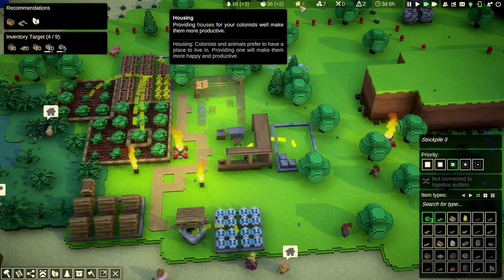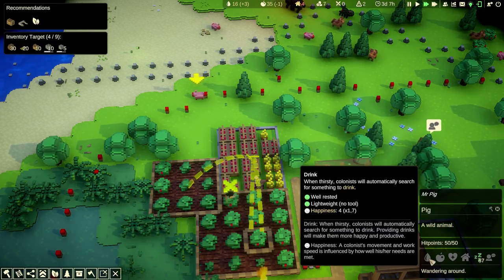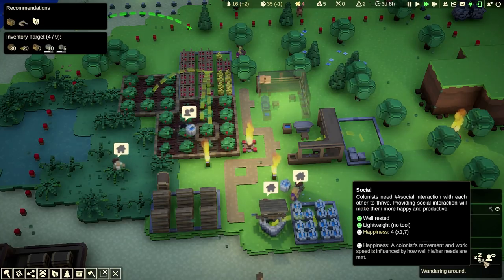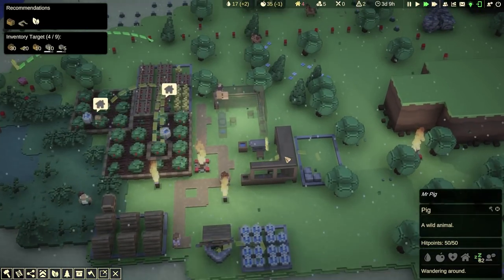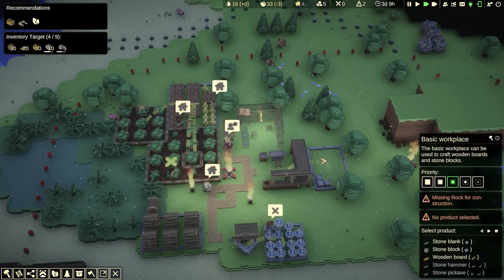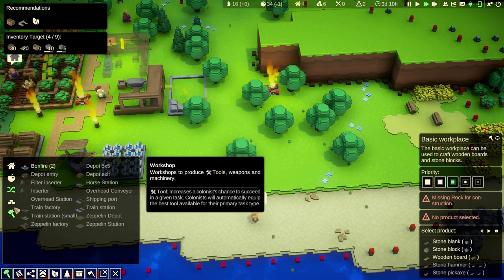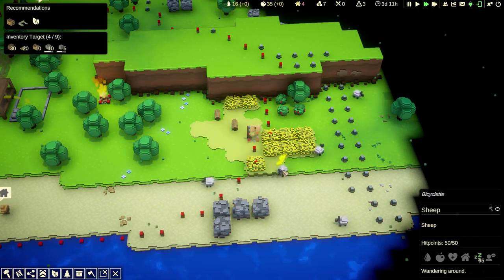We probably need four housing. I wonder if you can tame those piggies. It's rainy. We don't have rock because we turned them all into stone blocks. Damn it! That's rocks outside of our territory. Can we build a bonfire? Let's place a bonfire over here. Let's get these rocks harvested. A bunch of them are idle — that's okay.